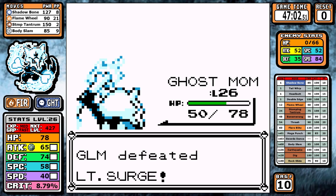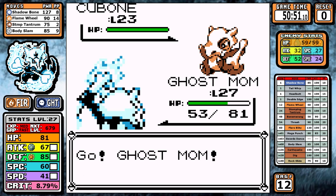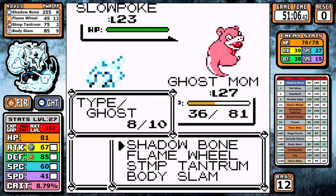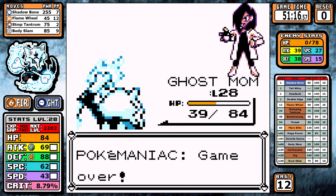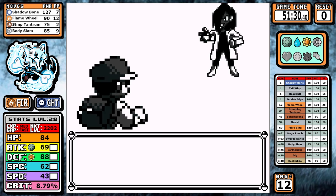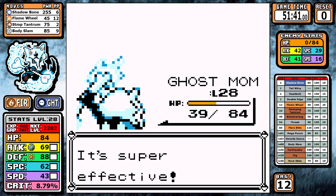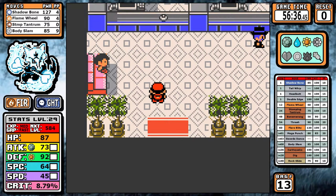No real need to look at Rock Tunnel, but just to cover all bases — Alolan Marowak can actually learn Thunderbolt, but I'm not going to use it. Shadow Bone doing super effective damage against Psychic types means there's no real reason for Thunderbolt just yet. There's another big reason related to the learnset as well, but we'll talk about that down the road — if you look at the sidebar teams you probably know why I'm not going for special moves.